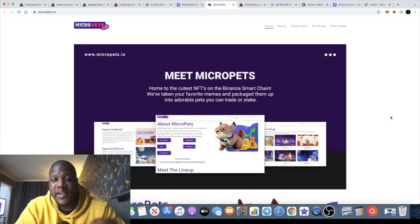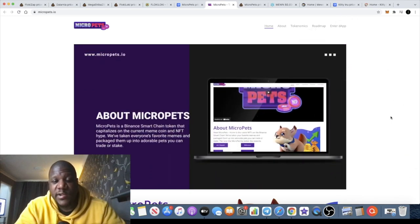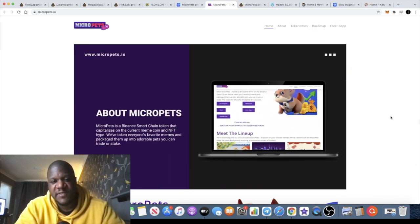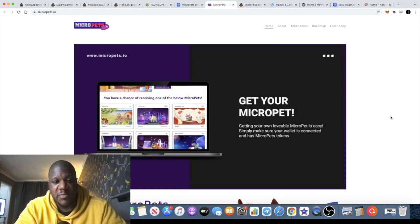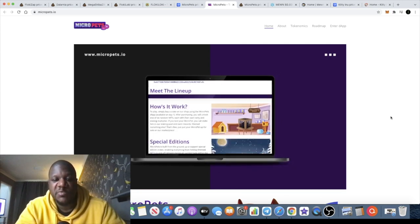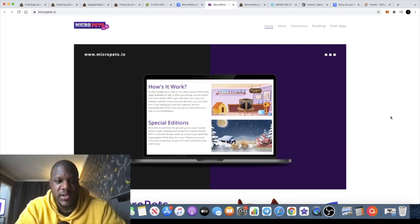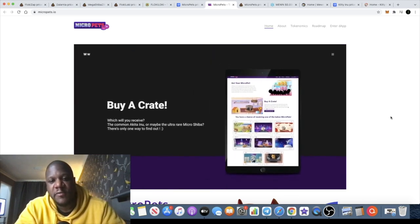It's Crypto Lightsaber with another video. I want to bring you this project, Micro Pets. I want you to focus more on the NFTs for this, although there is a token for this project which you could make some money on. I don't think it's the best time to buy the token until after it's pulled back, because it has skyrocketed at the time of recording this video. Micro Pets is a project I've been looking at over the past couple of days — I think it really looks good.